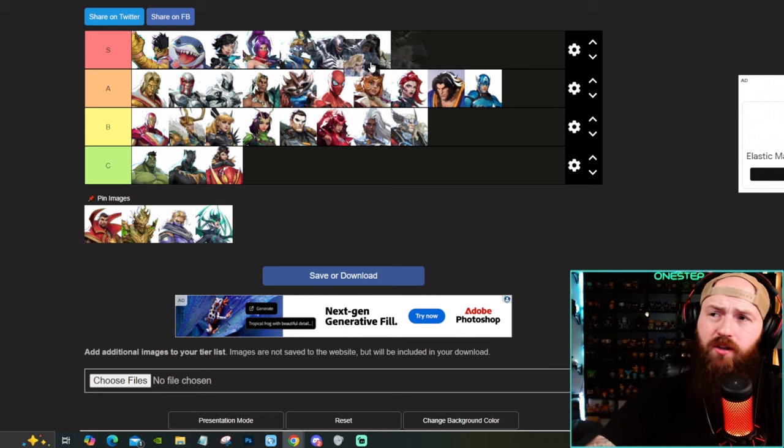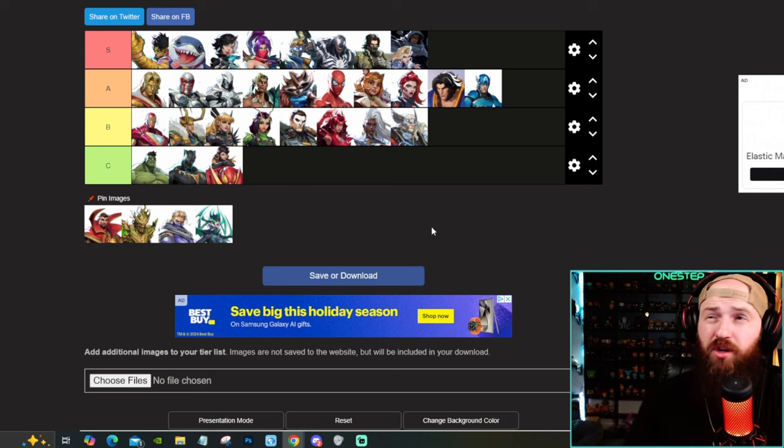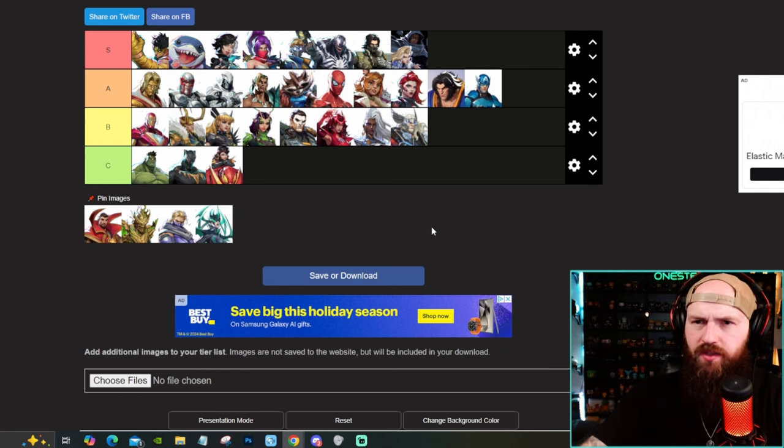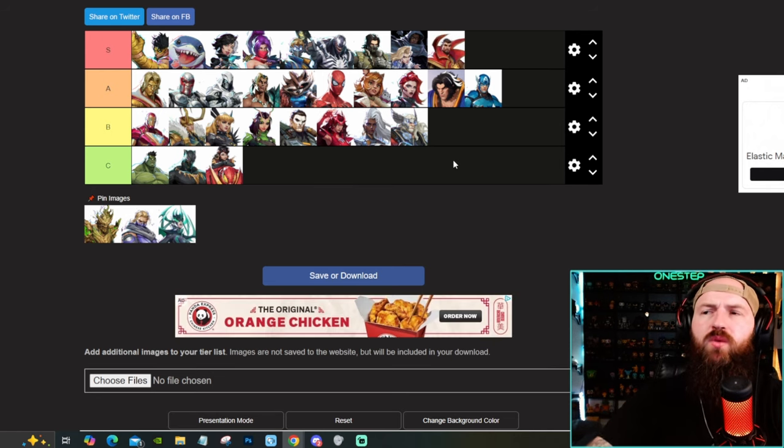Say what you want about Cloak and Dagger — they are S tier. The ability to do DPS damage as Cloak, shroud your allies, blind your opponents, and then switch to Dagger to heal your allies, also do pretty good damage, with the ability to switch back and forth on the fly. Cloak and Dagger is phenomenal. Doctor Strange, in the right hands, is also S tier. He is definitely one of the better tanks. Giant shield to stop everything. He's the only character in the game that can create a portal — your allies can shoot through it. That tool alone is phenomenal. His damage is pretty fine. He is an S tier tank.